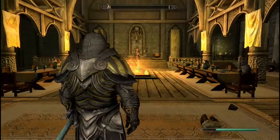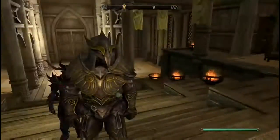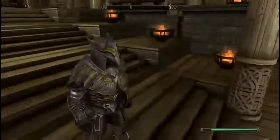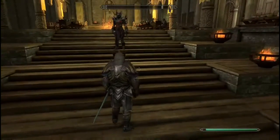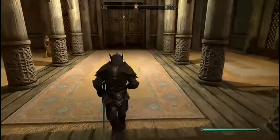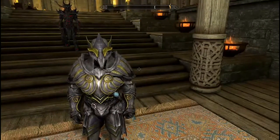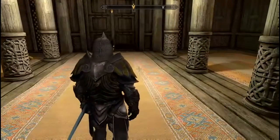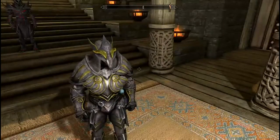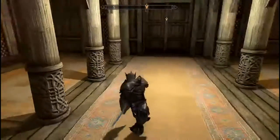Hey guys, Quaggan Quasar here back again with another Skyrim Special Edition video. In this video I'm going to be showing you one of the coolest sets of armor I have ever seen. It's an armor mod — you get it via a mod — and just check this out: it is Griffin Elven Armor, which is kind of like a heavy elven armor. It's so freaking awesome, really beefy and it looks so cool.